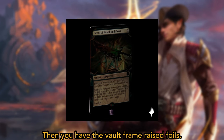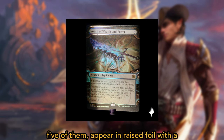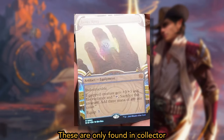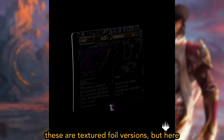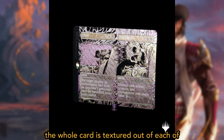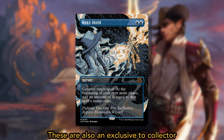Then you have the vault frame raised foils. Five of the vault frame cards appear in raised foil with a special elevated golden stamp embedded in the frame itself. These are only found in Collector Boosters. Lastly, you have the textured foil Breaking News cards. Similar to the vault frame raised foils, these are textured foil versions where the whole card is textured, out of the 15 mythic rare Breaking News cards, adding a unique texture to the foil and making them extra blingy. These are also exclusive to Collector Boosters.